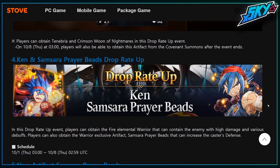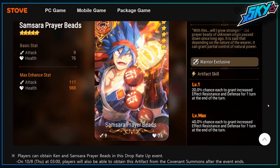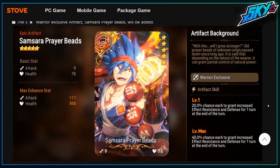Ken also has a new artifact called 'Sour Prairie Breeds' — a 20% chance each to grant increased effect resistance and defense for one turn at the end of the turn, scaling 20% to 40% based on level. Unfortunately, I don't think that's very good. There are much better warrior artifacts — Secret Scythe, Durandal, Draco Play — limited, but even if you want effect resist for someone like Dark Corvis, you'd rather use Strat Gauntlet. I personally just don't find this one that good.